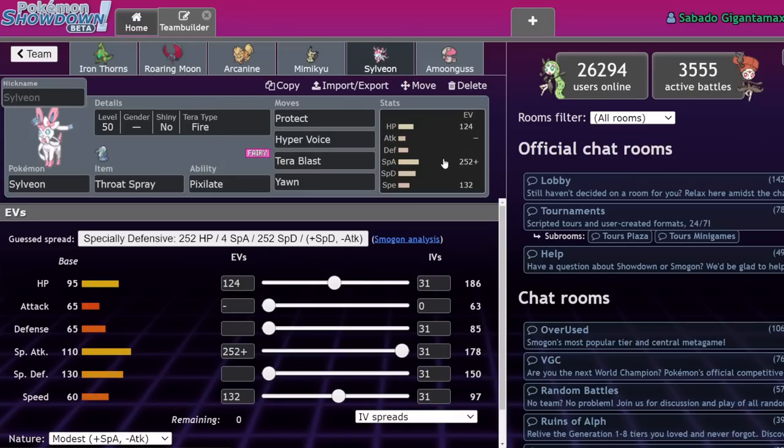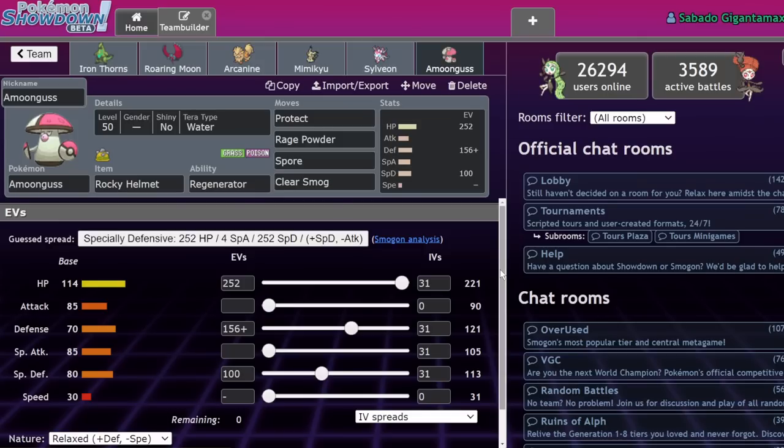We have Throat Spray Sylveon — just a bulky but fast spread at 132 Speed. We can operate either under Trick Room or under Tailwind, outspeeding Meowscarada. It's bulky enough to eat a hit from a lot of Pokemon. Versus Iron Bundle matchups, it's especially useful — able to eat a hit and hit back with Hyper Voice. If they're not Focus Sash, Iron Bundle just goes down. And we just have a standard Rocky Helmet Amoongus.